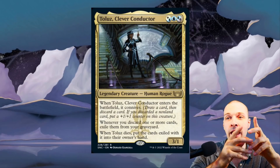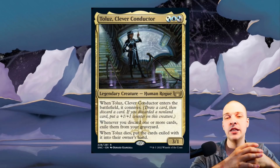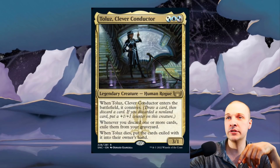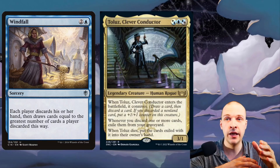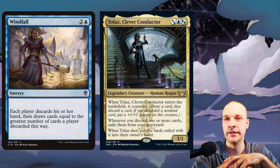We're playing Toulouse for its two abilities together: whenever you discard one or more cards, exile them from your graveyard; and when Toulouse specifically dies, put the cards exiled with it into their owner's hand. Also, when Toulouse enters the battlefield it connives — draw a card, discard a card, and if you discard a non-land card put a +1/+1 counter on it. For example, if you have Toulouse in play and someone casts Windfall, your entire hand goes to exile, and when Toulouse dies you get it all back.